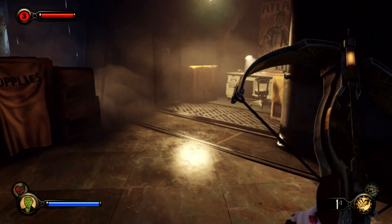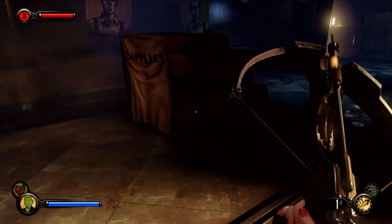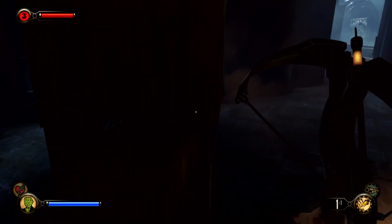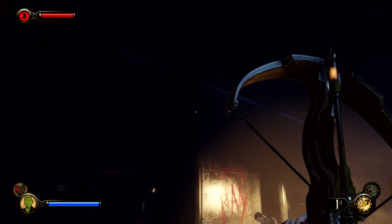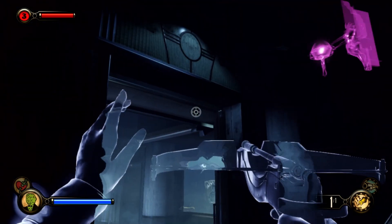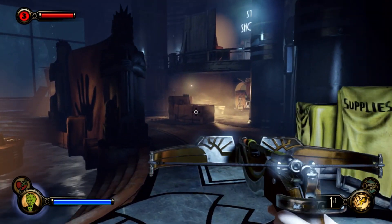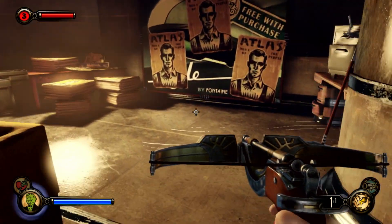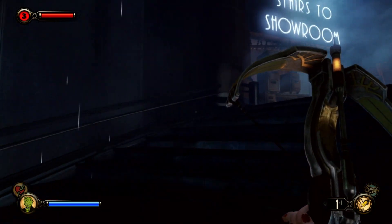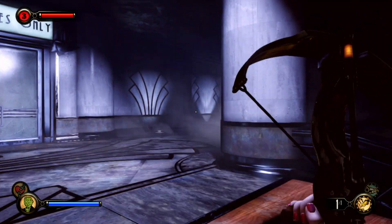Before we go back, I'd like to take care of the Manta Ray Lounge first. Let me look around and make sure there's nothing left. I think we're good. All right, let's head back to the Manta Ray Lounge, and we will see about that secret.